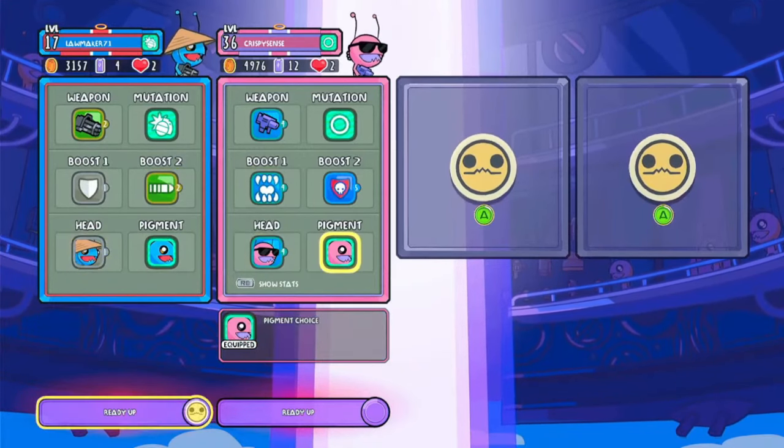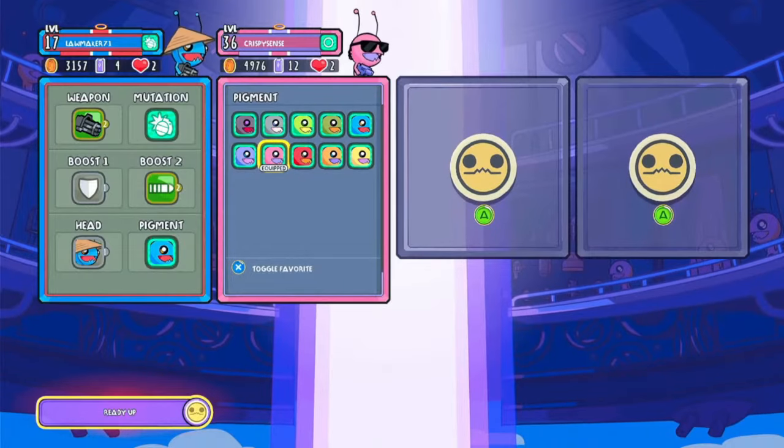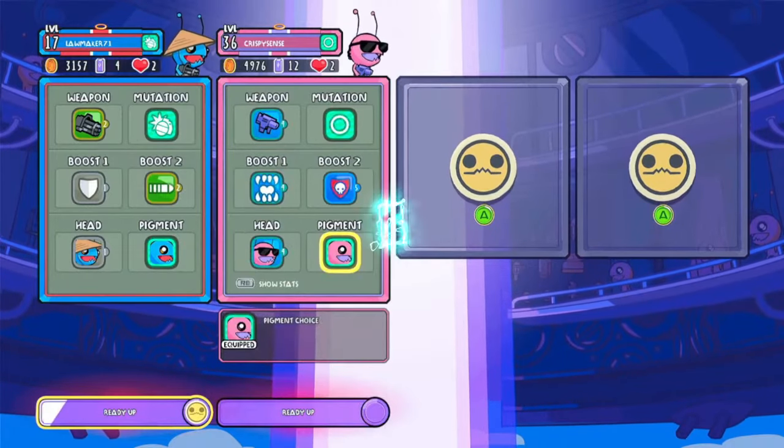You also can customize your pigment, your head, and your mutation. Your mutation is something that you unlock as you beat headquarters.